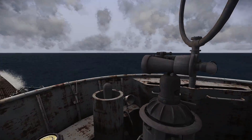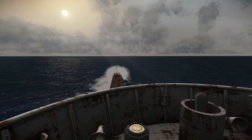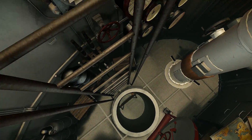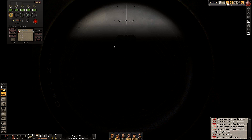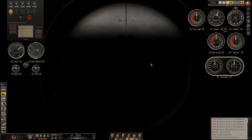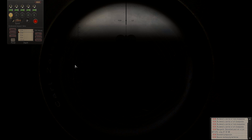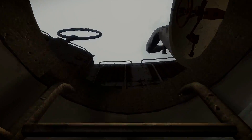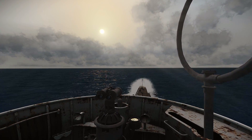Even the periscope has gotten some love — let me show you the periscope real quick. See how nice and clean this is? This is very good for setting up an attack during the night, because you don't have all of this stuff brightening up your screen. When it's dark outside, the default HUD makes it harder to see through the periscope, so having it fade out is very nifty.